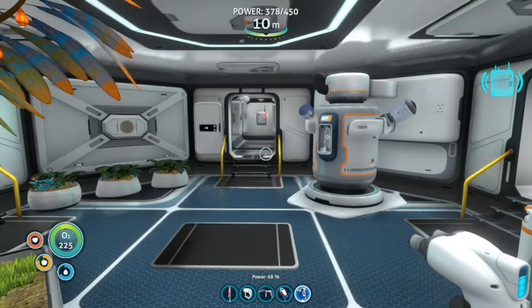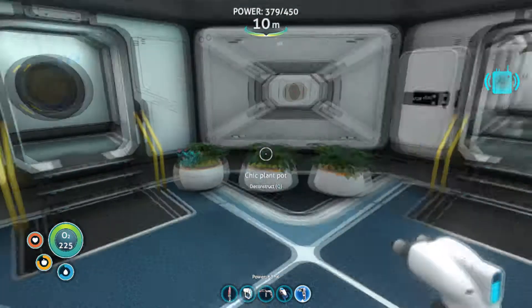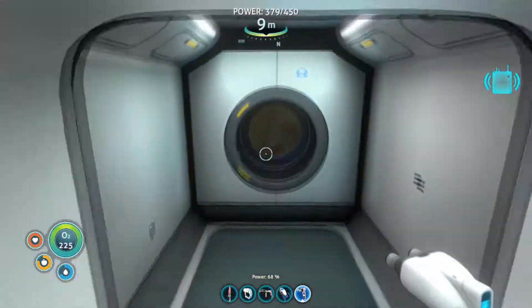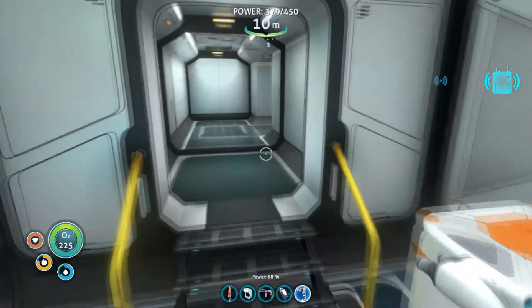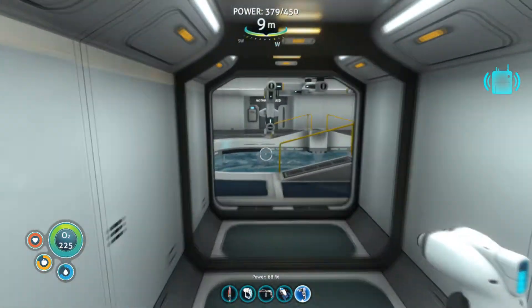Hello everyone, Fudge3004 here, welcome back to another episode of Subnautica. In the last episode we just got done getting into the captain's quarters over in the Aurora, and we also put a bunch of stuff on the Cyclops.